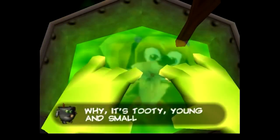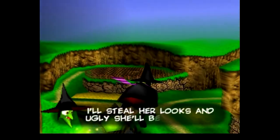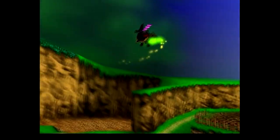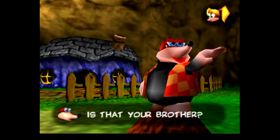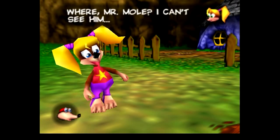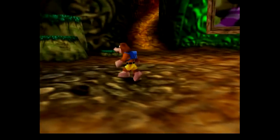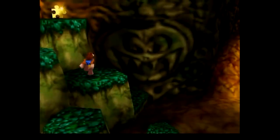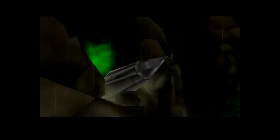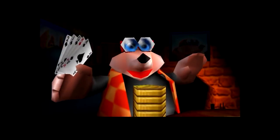Banjo-Kazooie, taken on its own, was a simple story about Gruntilda the Witch kidnapping Banjo's sister and his classically-inspired quest to rescue her. While twisted with Rare's unique brand of humor, the story had this fairytale-like sense of innocence. Banjo and all his friends lived together in an idyllic valley, while the main hub was the Witch's exaggerated lair. Then comes Banjo-Tooie, which blows Kazooie out of the water in terms of scope. It's the same graphics, the same type of music, but it all feels like a more ambitious continuation of the first game.